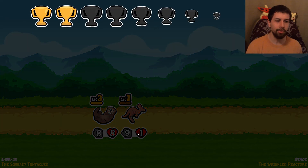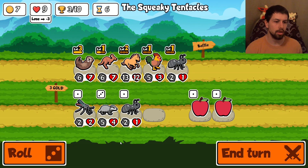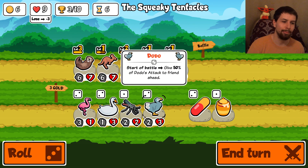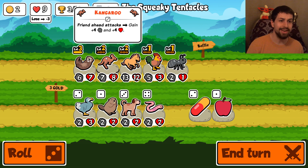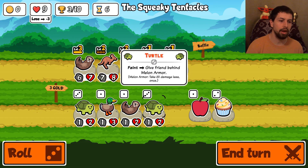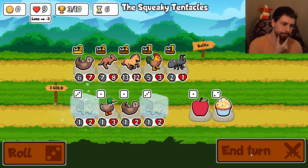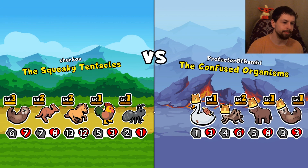Very important not to have too many things frozen - it really takes away from your flexibility. Now let me explain what the whale does. The whale eats the guy in front, and when it dies, it poops that unit out again at level one. At level two, it poops them out at level two. This with the rooster makes a lot of sense - it eats the rooster, the rooster faints and poops out a chick with two or three attack, then the whale dies and poops out the rooster again.